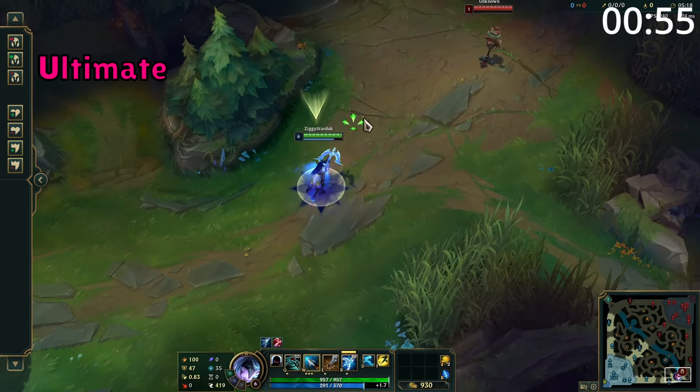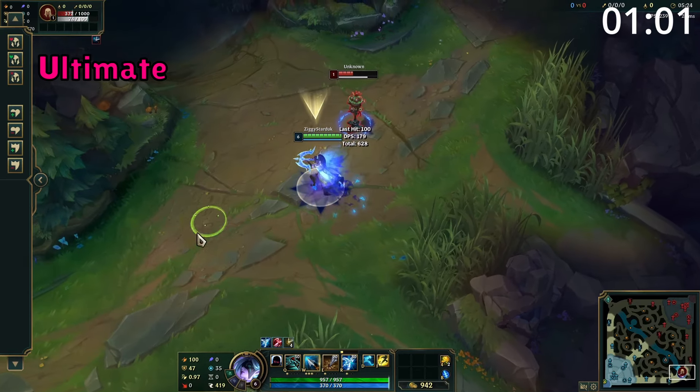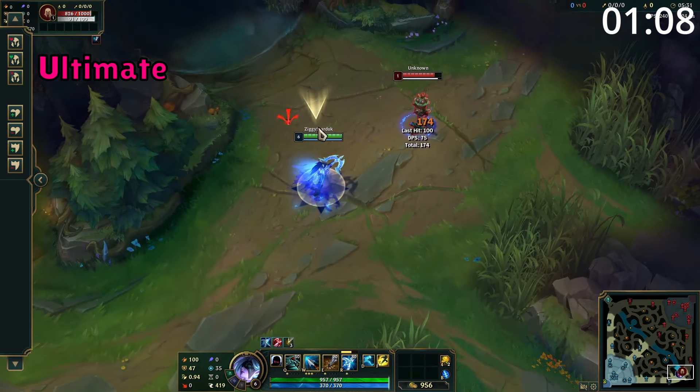Vayne's ultimate is a massive steroid which gives her additional attack damage and doubles her bonus movement speed from her passive. In addition, every time she uses Q it grants her invisibility for 1 second, the cooldown of Q is massively reduced while in this form, and this ability is extended by 4 seconds each time she gets an enemy takedown.